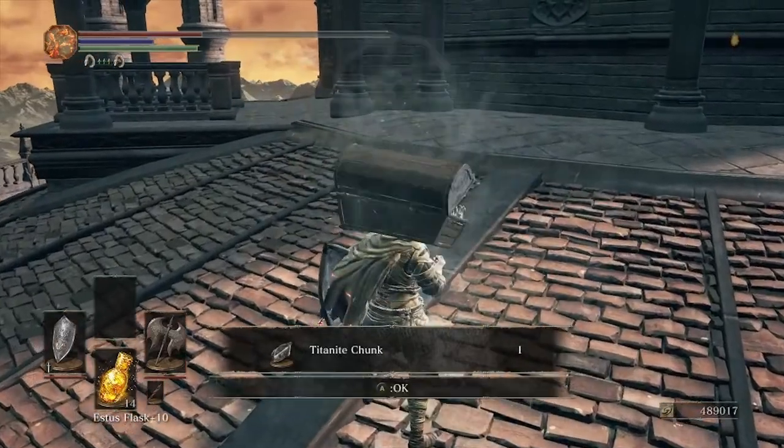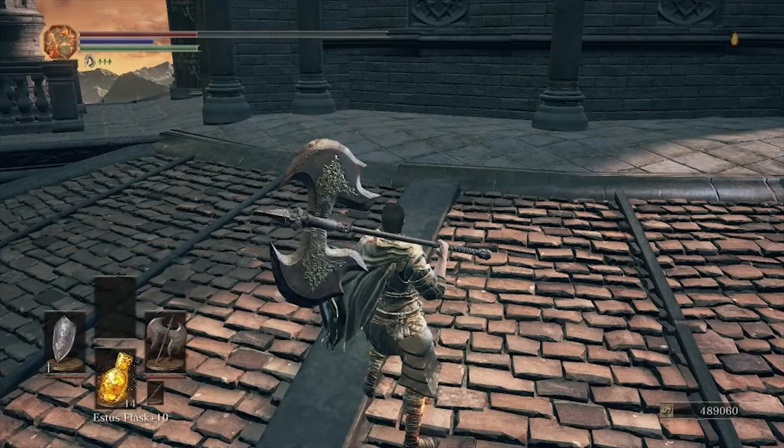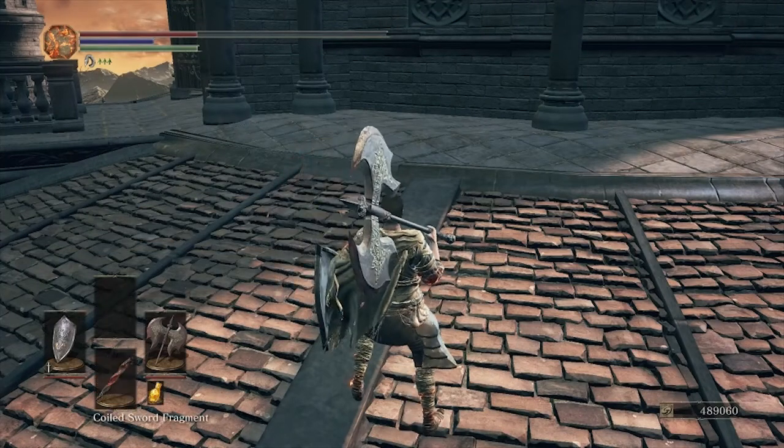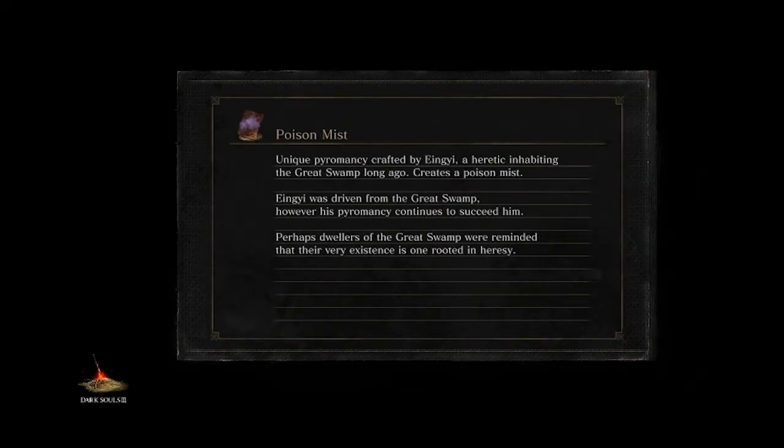He dropped a titanite chunk this time. That's all it is — then all you do is if you've got some homeward bones, use them, or if you went and fetched the Coiled Sword Fragment, use that. Bonfire last rested at, and it respawns them, and you get sent back to the Grand Archives. Simple as that.